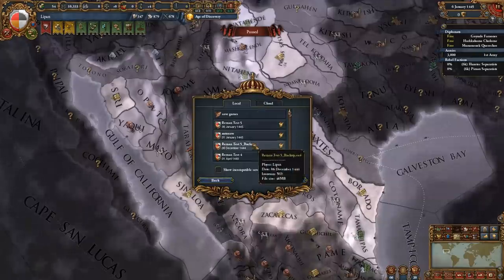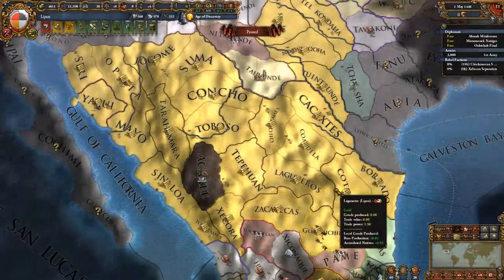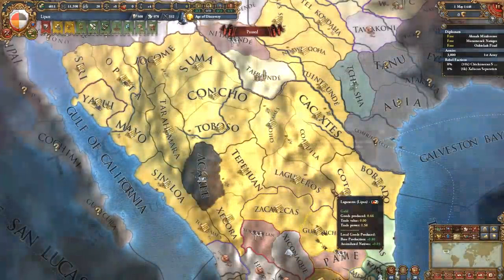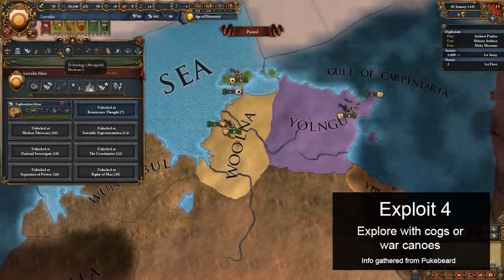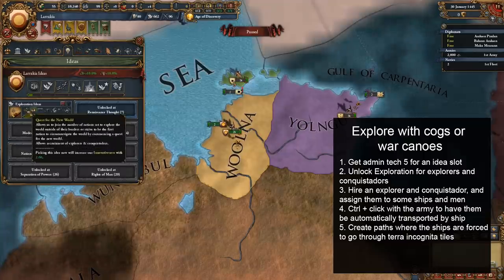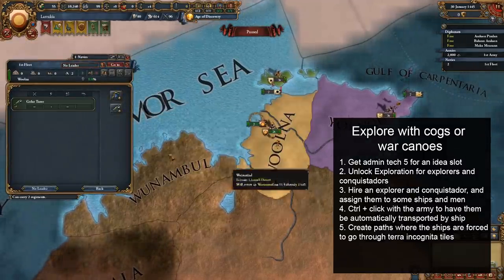If you're patient enough, you can take a trade goods setup that would normally look something like this into a setup that looks more like this, simply by saving and reloading a bunch. The next exploit allows you to explore with cogs or war canoes. This requires admin tech 5 to unlock the first idea slot, and the Exploration idea group for explorers or conquistadors. While you can assign an explorer to some canoes, it normally wouldn't do much since only lightships are supposed to be able to explore.